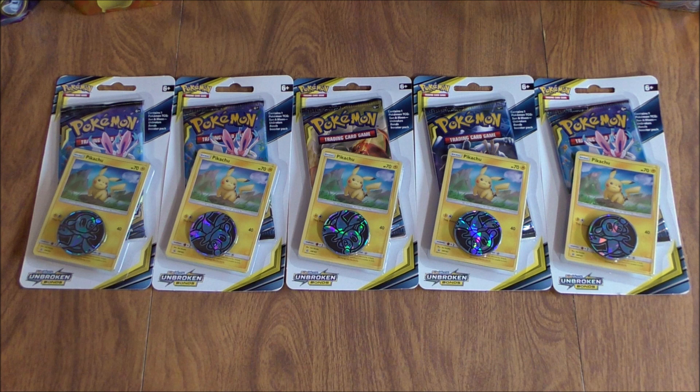They were located back in the toys section. The other check lane blister from Unbroken Bonds features Eevee. Each one pack blister includes one Unbroken Bonds booster pack, a Black Star Promo Pikachu, an online TCG code card, and a Pokemon coin.